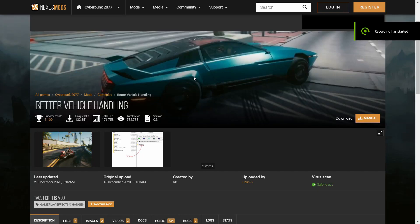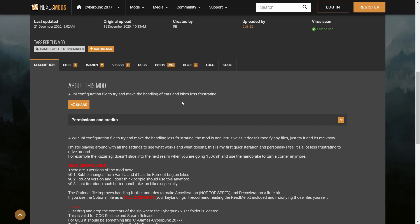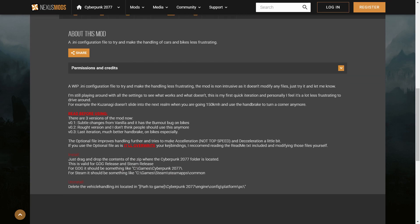Hello everybody. In this video I want to check out the Better Vehicle Handling mod for Cyberpunk 2077, done by Kalingz2 on Nexus Mods. Keep in mind this is not intrusive — it's only an INI file that you need to put in one of the directories where Cyberpunk 2077 is installed, either Steam or GOG. The optional file improves handling further.